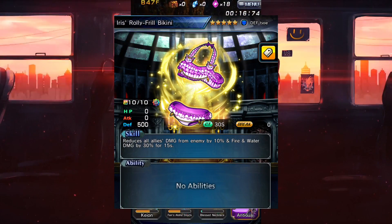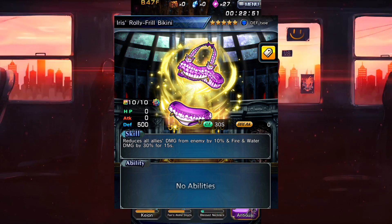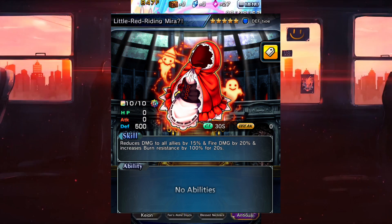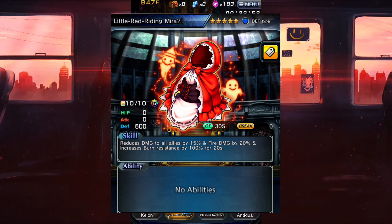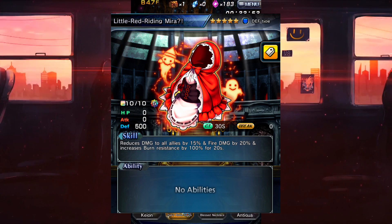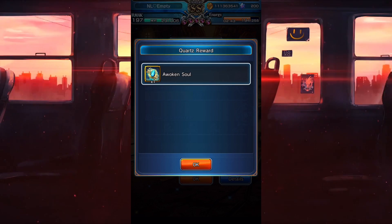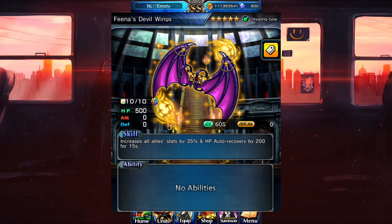For defense I only really have two worth noting. The first one is Iris's Bikini — really good for reducing all allies' damage taken by 10 percent and fire and water damage by 30 percent, which is neat. The main one that everybody wants is Little Red Riding Mirror — this increases burn resistance by 100 for 20 seconds. I find myself using this one a whole lot; it's really saved me from a lot of specific situations.